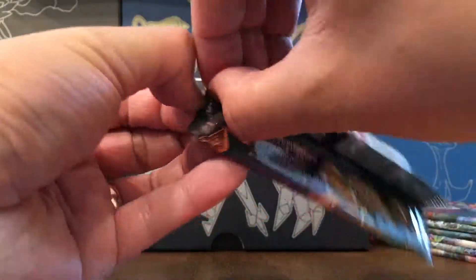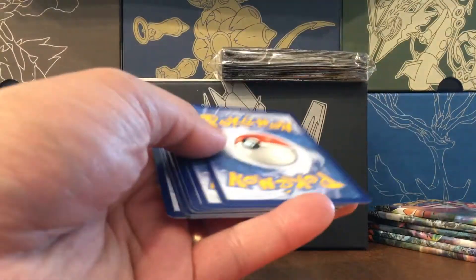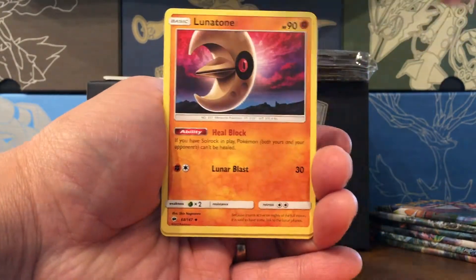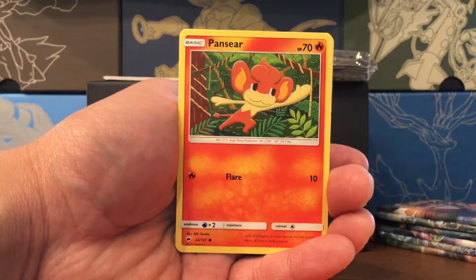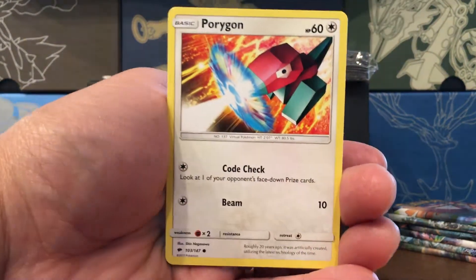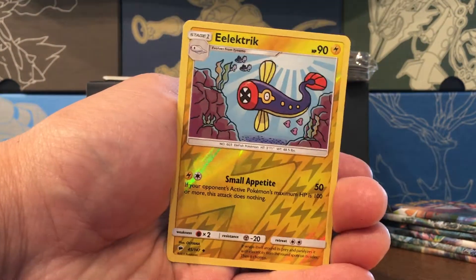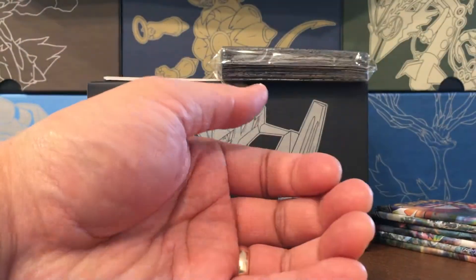Pack number two. Some of these are a little tough to open for me. We have a Steel Energy, Lunatone, another Gloom, Seedra, Pansear — Monkey Alert — Charmander, this is a sad card, rain and fire do not go well together. A lone Rattata, Porygon, Panpour — another monkey — Electric, a reverse with the Oyama art — that's nice, I like that — and a Butterfree non-holo rare.